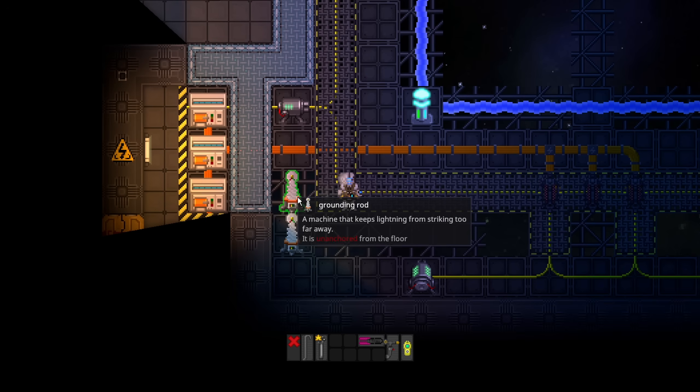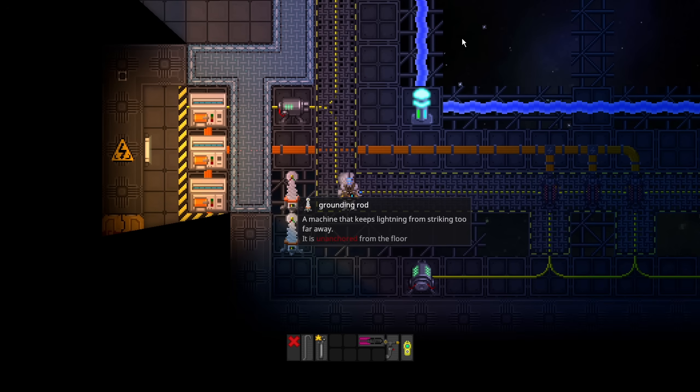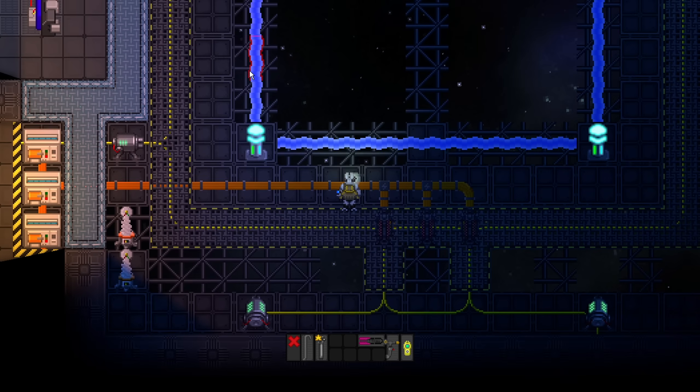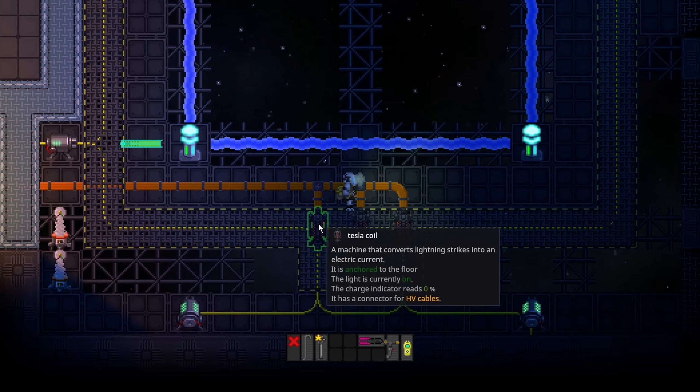Next, we're going to move the grounding rods into a better location. It's a machine that keeps lightning from striking too far away. The Tesla generator creates a ball of lightning which shoots lightning out. The lightning will then power these Tesla coils, which are on HV cables, and they will charge the station's power — just like how radiation collectors work. They work indefinitely as long as they get struck by the lightning.